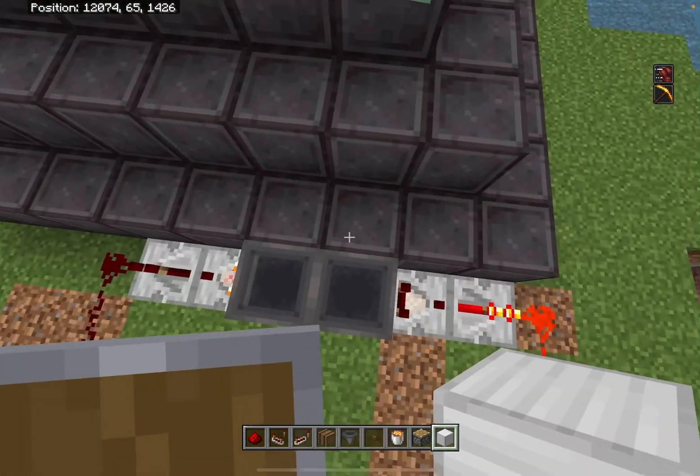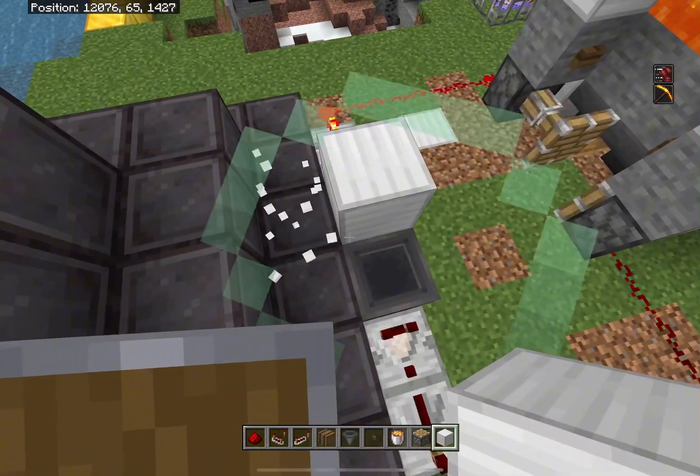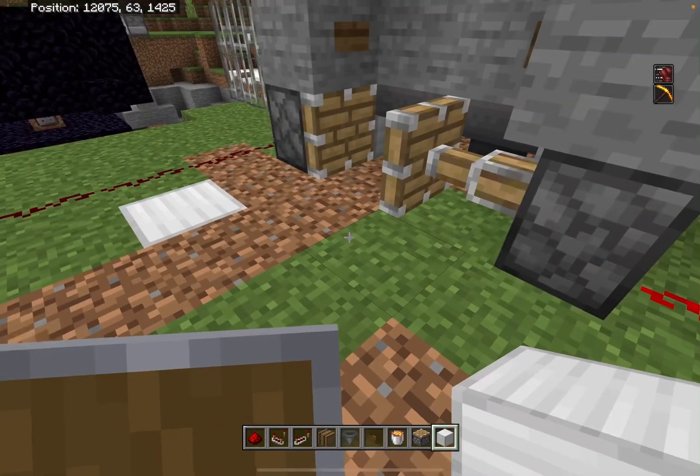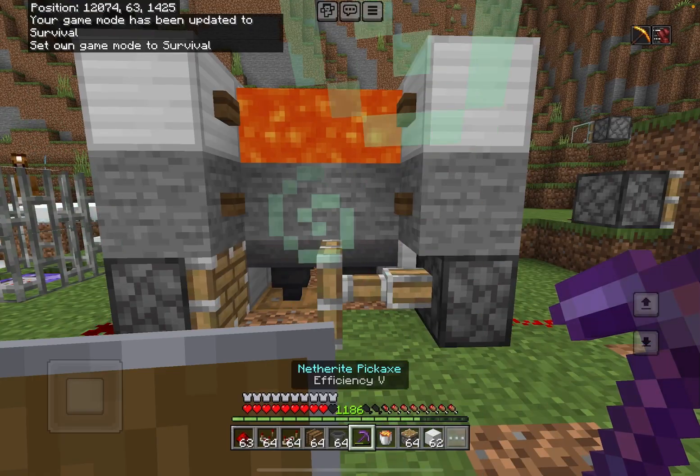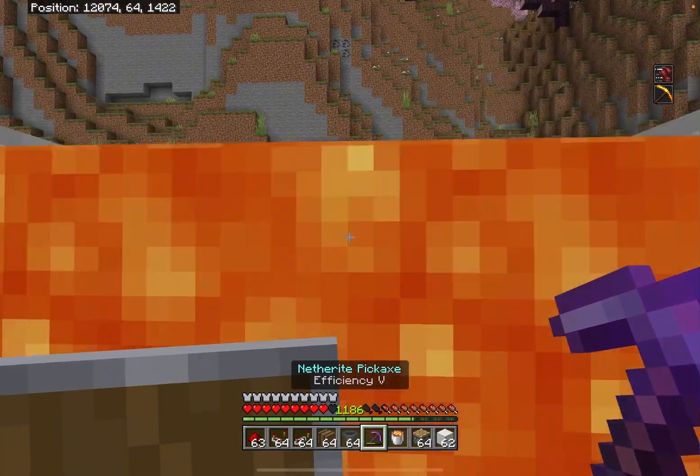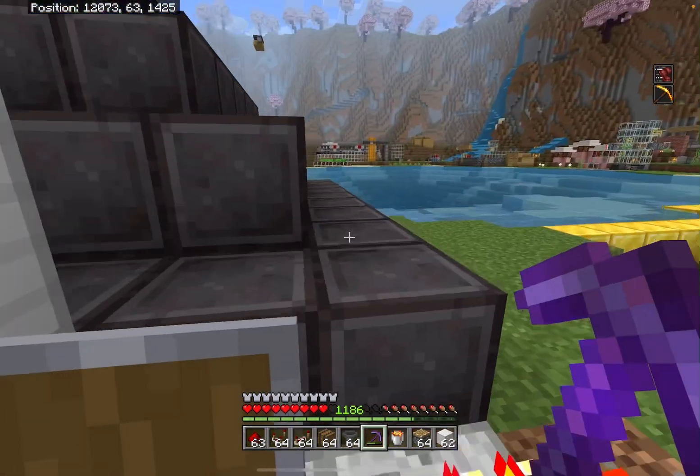Now what you want to do is seal the top off with some blocks, and now we still get the gear. Now what you want to do is grab an Efficiency V pickaxe, or any pickaxe you can use.